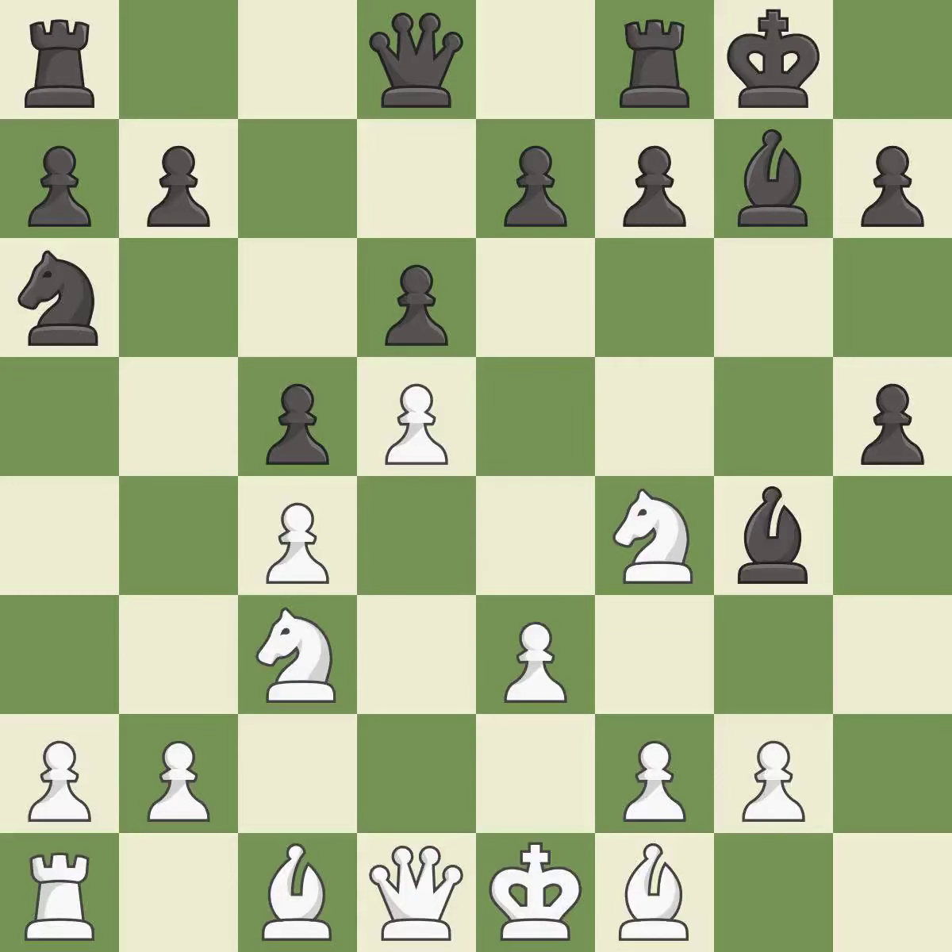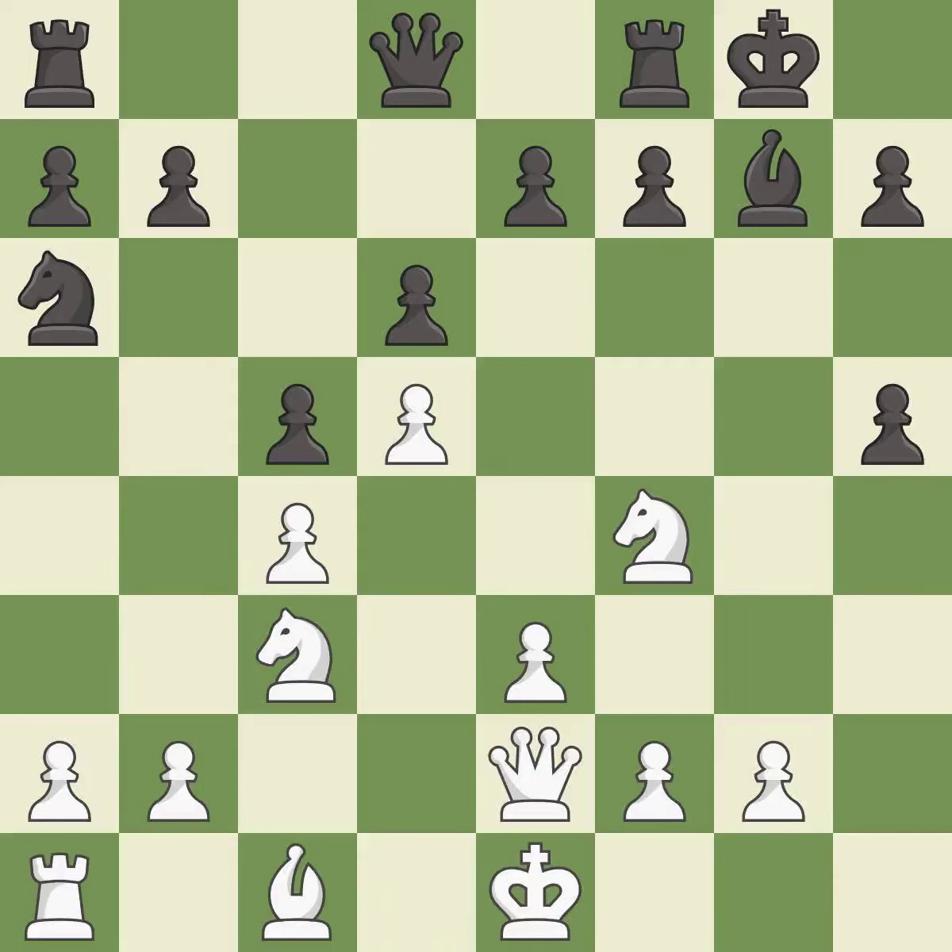This activates a piece and simultaneously wins time by attacking an opposing queen. It is best. This blocks the attack on a queen that could have been captured. It is best. After all captures, this is an equal trade — it is good. This is an equal trade. It is best. The game is still close to equal, but black lost their advantage.